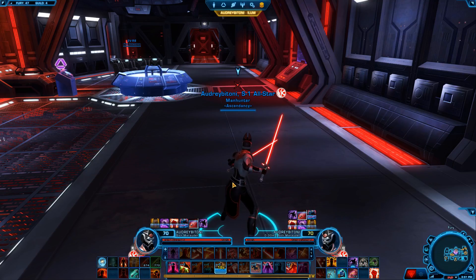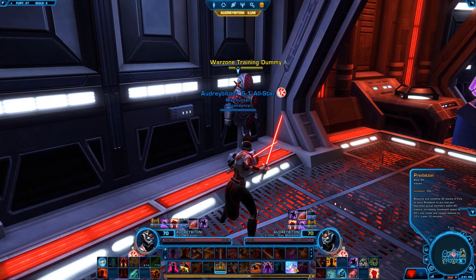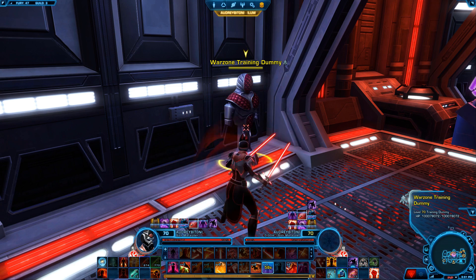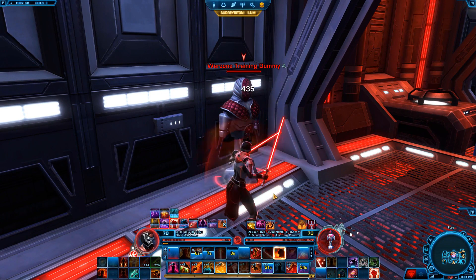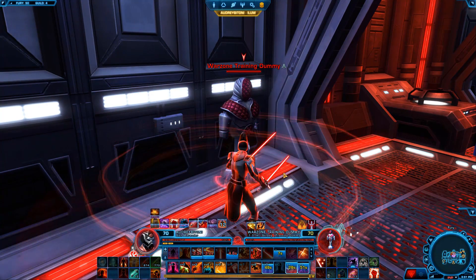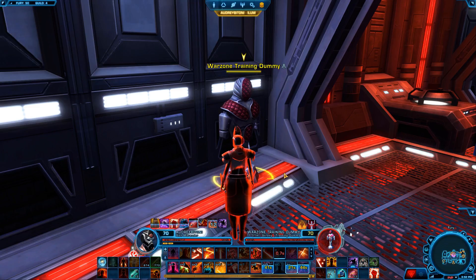Stats, gearing, and skill points are all very important. My fifth point is: don't blow all your cooldowns at once. If you're fighting somebody, the worst thing you can do is pop all of your defensive cooldowns at once, because that leaves you totally defenseless and those abilities may be on long cooldowns. The best approach is to pop one at a time, keep fighting, pop the next one, keep fighting, use a medpack if you need to — assess the situation and go from there.